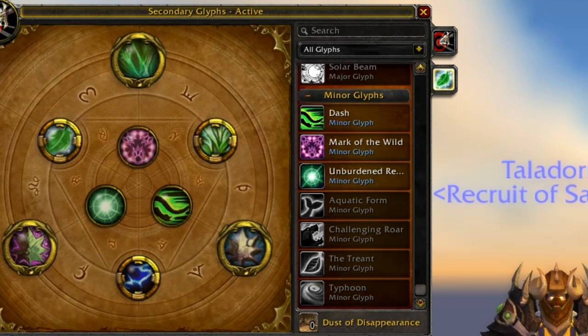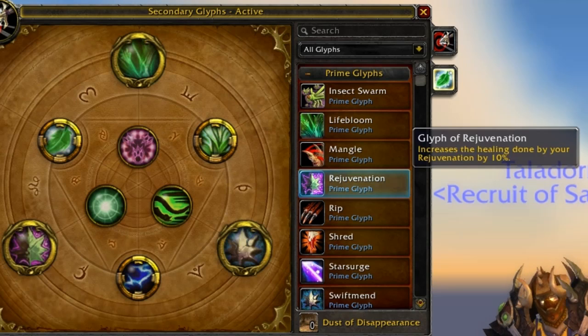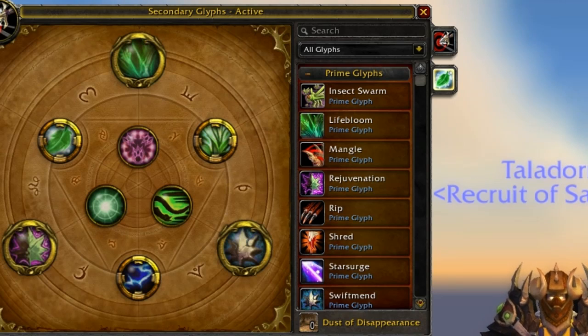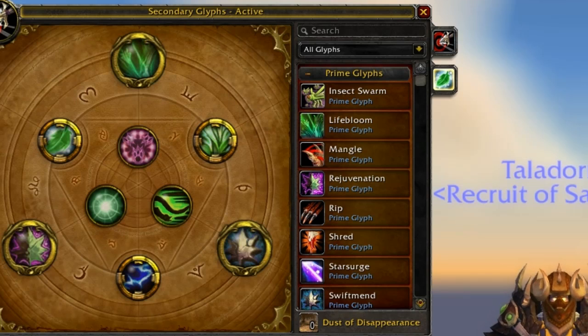Challenging Roar is bear-only, Typhoon you don't even have that ability, and Aquatic Form - I haven't used Aquatic Form in at least two years. So let's move on to PvP, BG, and Pugging spec. You're going to focus less on mana longevity and more on damage output bonus, if any at all. If you don't like doing damage and you just want to go into a Pugged BG healing, I would say take the PvE Glyph setup with changes to the Major Glyphs. If you want to balance yourself to do damage and heal as a Resto Druid, then you're going to want to listen to the Primes and Majors.